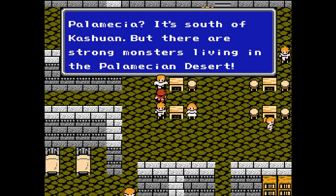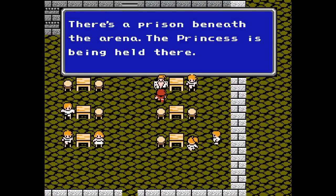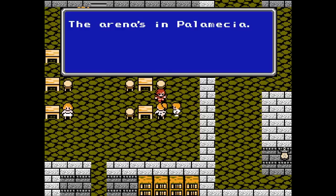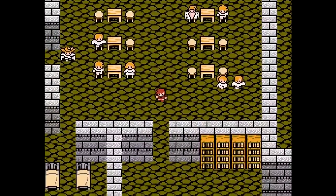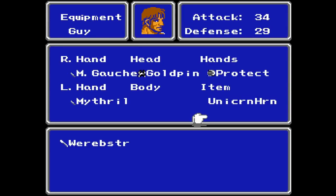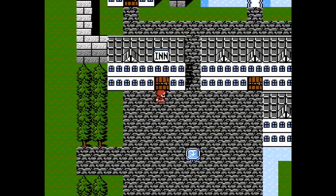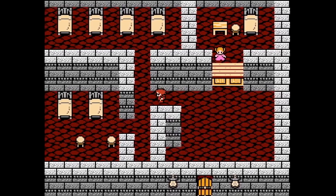We could go to Cashawan and take a chocobo to get there, but I'm just going to take the ship instead — I'd rather not fight a bunch of weak monsters on the way. Remember that for later, viewers. I've still got the Unicorn Horn, so that'll help us out. The Protect Ring really helps Guy out a lot — the physical defense is really good on it too. It's basically an endgame piece of armor that we can get about halfway into the game.